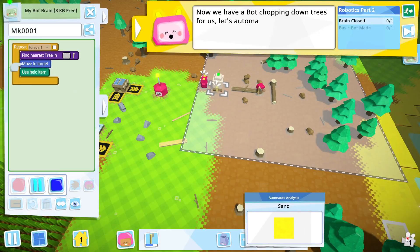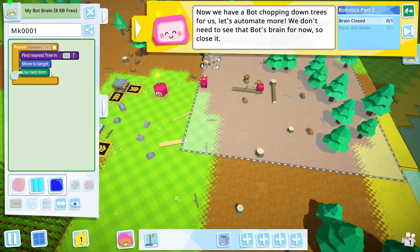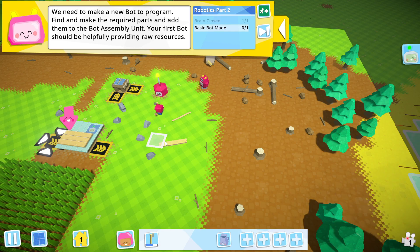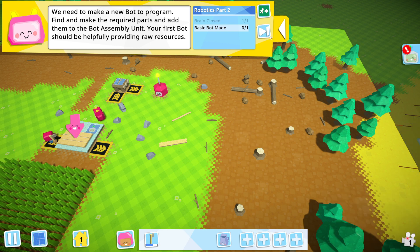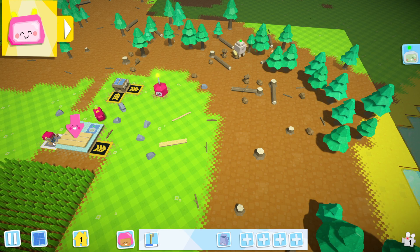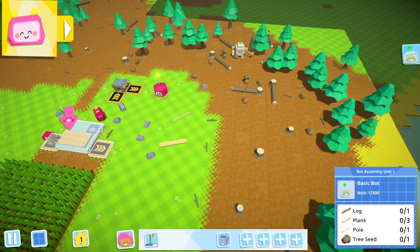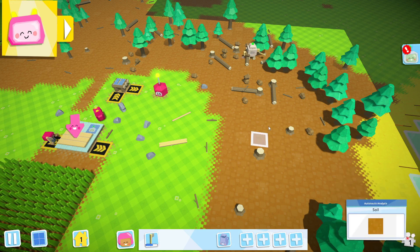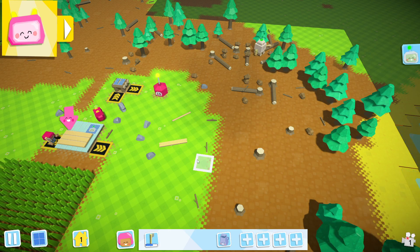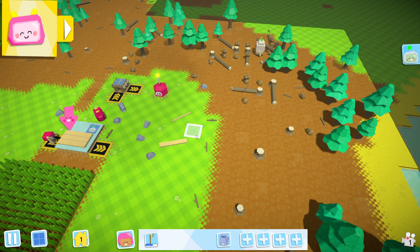We have a bot started. We have one little robot running around chopping trees. I believe the next one's gonna be a robot that tills or gets soil, or a scooper for sand. We'll get to that in the next episode. Alright, if you like the video, like and subscribe. Come back for some more — we're all about the monkey business here. Catch you guys later, bye!